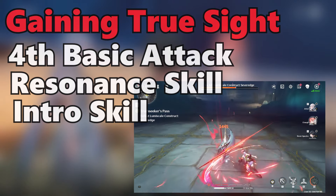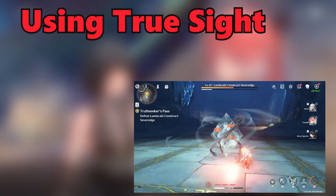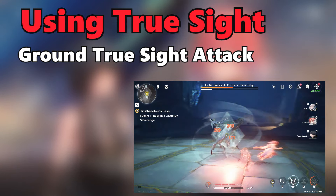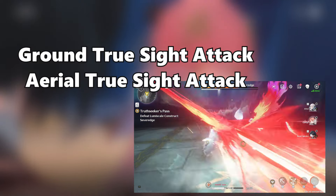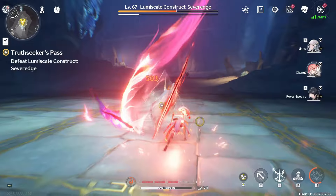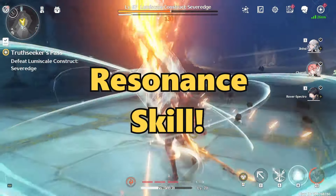While in Truesight, you're able to do one of two things. On the ground, you'll be able to do a powerful slash, which is considered skill damage. In the air, she'll transform into a phoenix, which is also considered skill damage. Are you noticing a pattern here? Over half her kit revolves around her resonant skill.